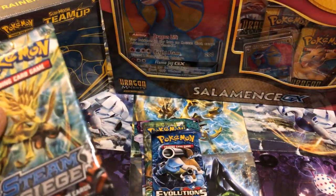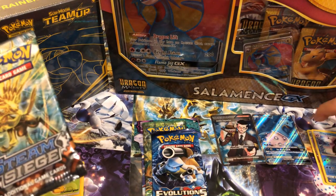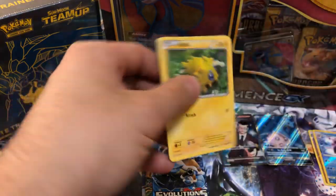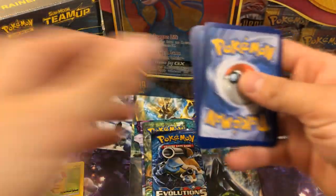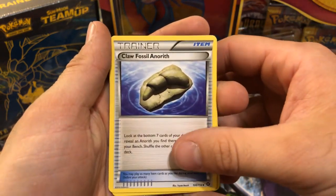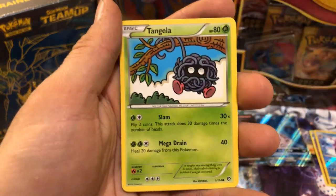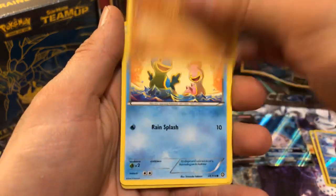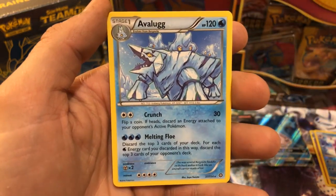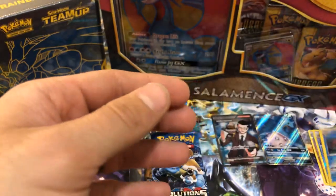Steam Siege. As much smack as I talk about this pack, I get some pretty nice cards. There's the code card. Skiploom, Claw Fossil, Persian — I almost said Alolan Persian but that is not — that's a Joltik, Klinklang, Tangela, Croagunk, Shellos — that's a nice card — Gastrodon reverse. And an Avalugg. That looks menacing. So we got another reverse rare. We're going to put those all in one pile.